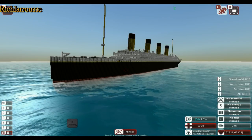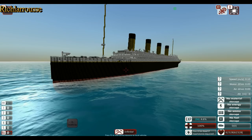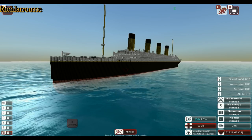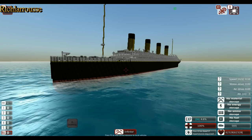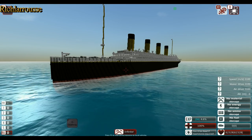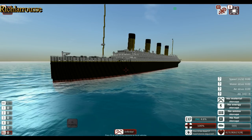Evening everybody, Rich here, back for another From the Depths video. This time it's a guide on how to make a sinking ship, or a sinking Titanic if you like. A number of people including Cryogen Gaming asked me how to make a ship sink so smoothly and slowly without making holes in it, so I thought I'd better get on and show how I did that.